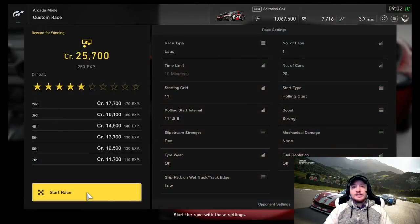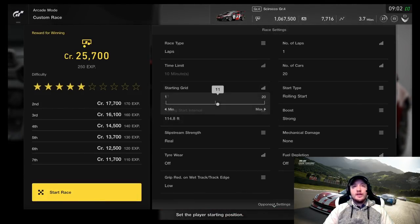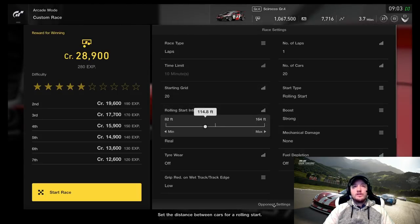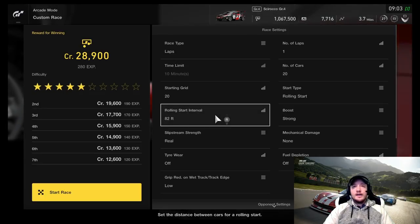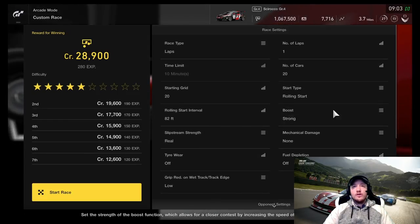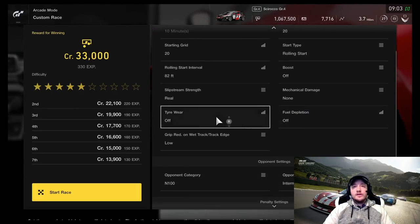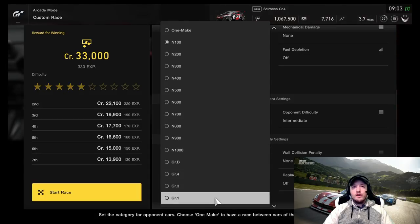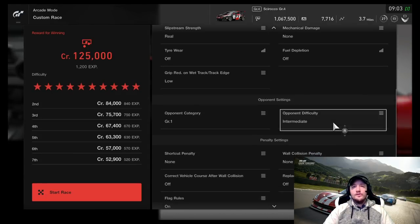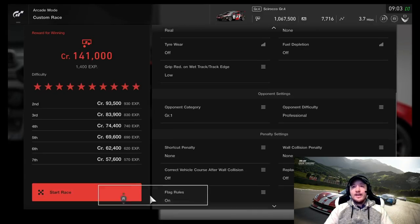This is such a simple way of earning nearly up to a million credits in less than five minutes. On the options, you want to go with the maximum grid of 20, change the rolling start to the minimum, turn the boost off, change the cars to group one — the fastest cars, which ups the money — and put the opponent difficulty on professional. That's all the settings you change.